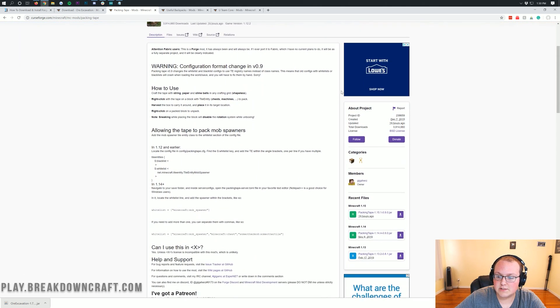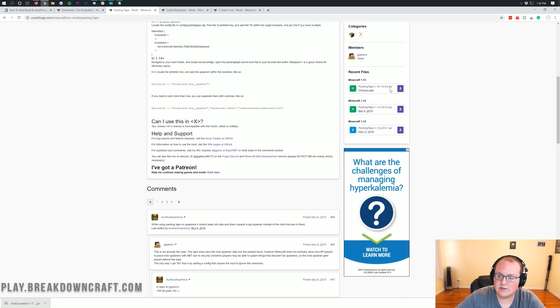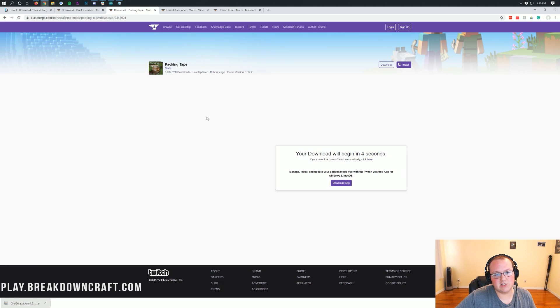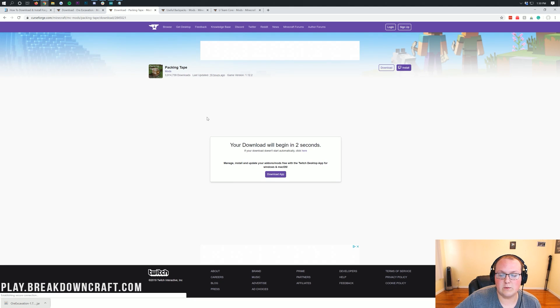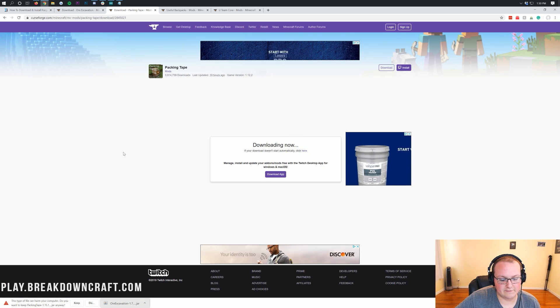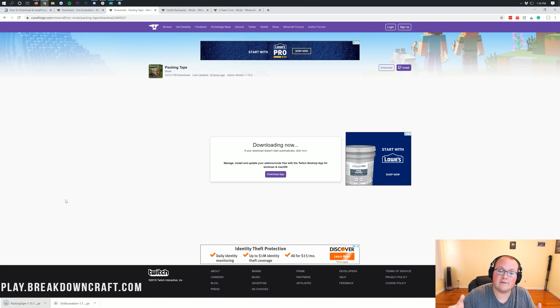Let's go ahead and download Packing Tape. Again look on the right-hand side, scroll down until we see Minecraft 1.15, and click on the purple download button next to Packing Tape 1.15.1. Just like with Ore Excavation, wait five seconds for the download and keep the file on Chrome or save it on Firefox — safe to do so as long as it says Packing Tape in the title.